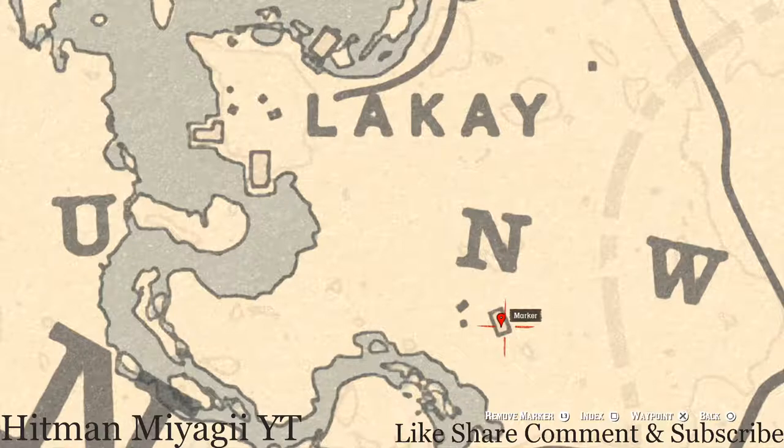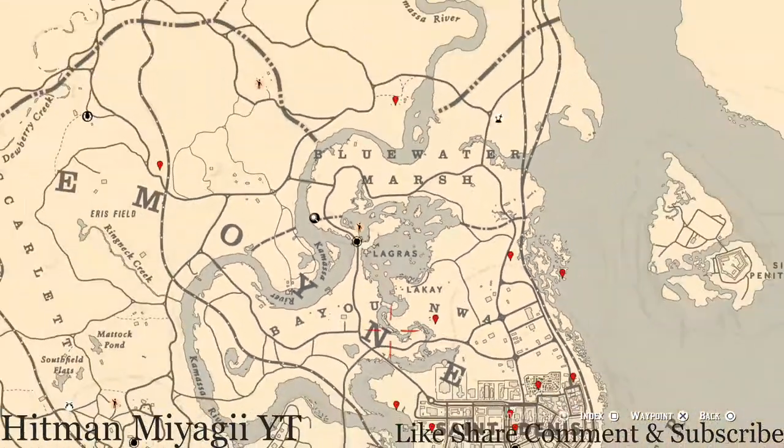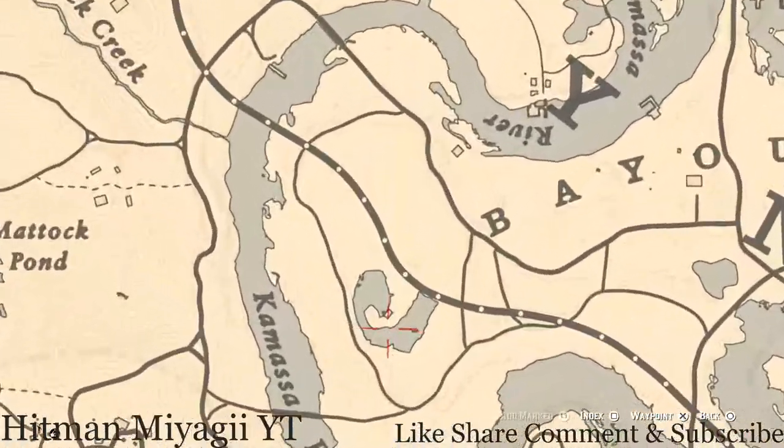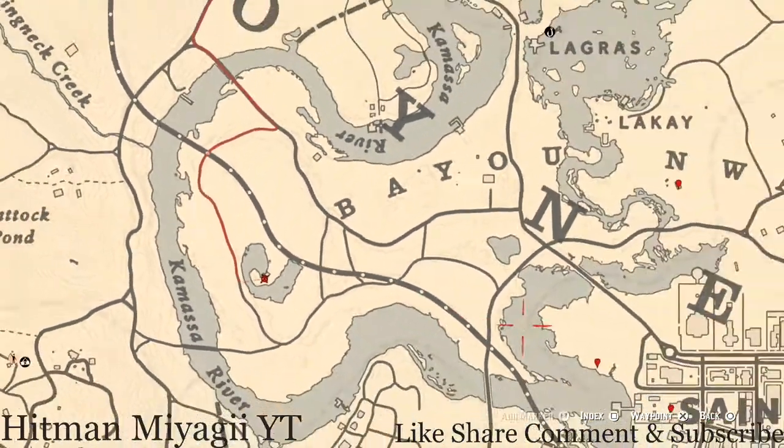Under the end of the NWA, right here inside this shack you guys will get another antique alcohol bottle — this one is an Irish Whiskey bottle, inside the cabin on the table. Before we go down, at the back of this shack there's a random lost jewelry spot. Pull out your metal detector at the back of the house and you will hit on a random lost jewelry item.